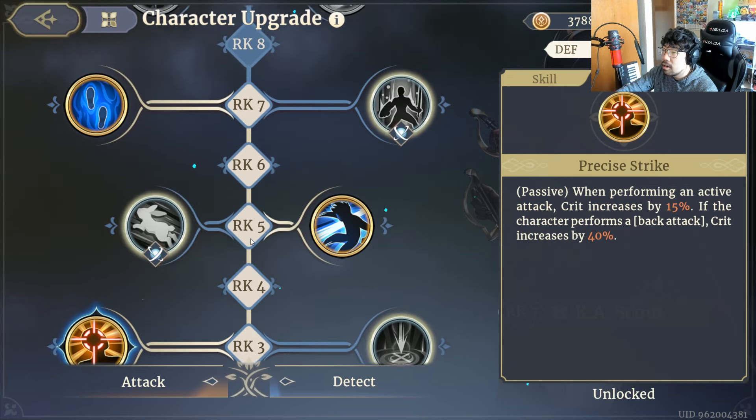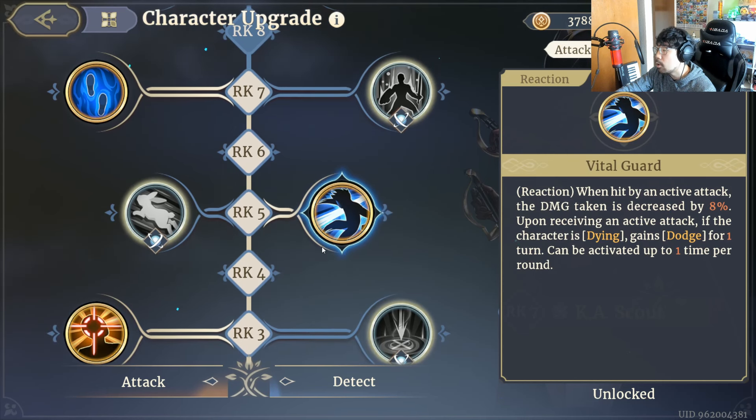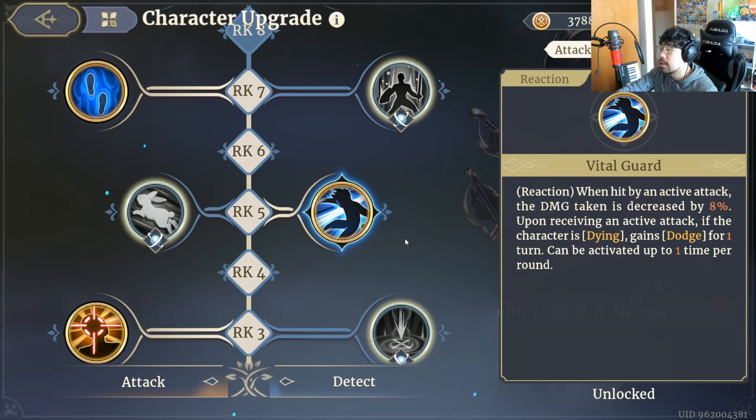At RK5 you want to pick up Vital Guard. When hit by an active attack the damage taken is decreased by 8%, and upon receiving an active attack if the character is dying, she gains Dodge for one turn — can be activated up to one time per round. This is for those situations when Crimson Falcon is caught out of position. Crimson Falcon taking one attack is usually either a one-hit KO or leaves her very low, and this just helps her survive a little bit longer until a teammate can get there.